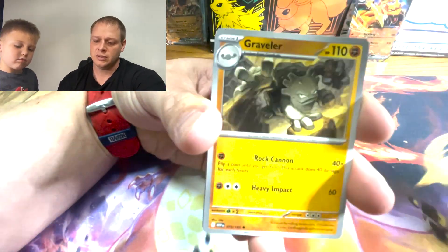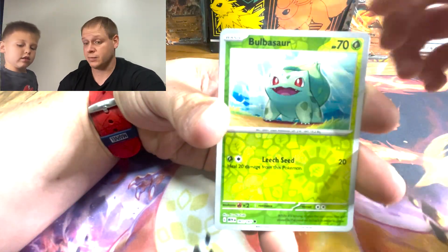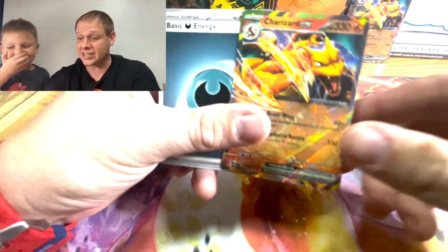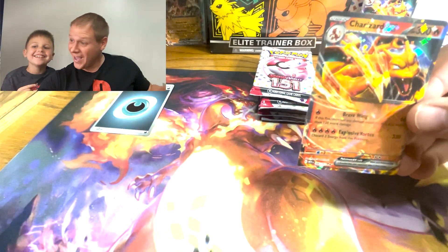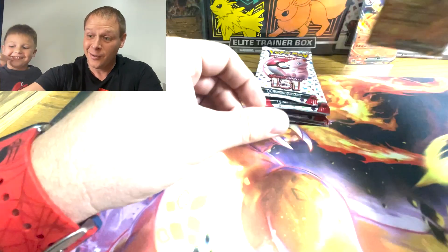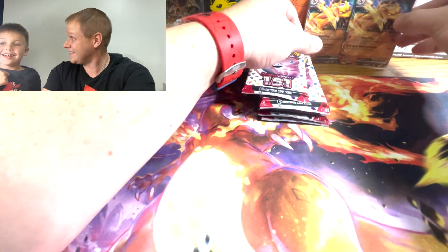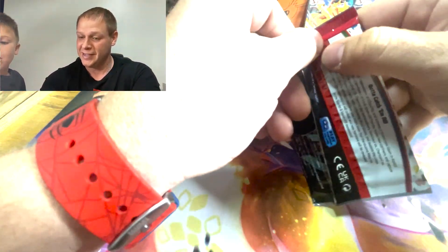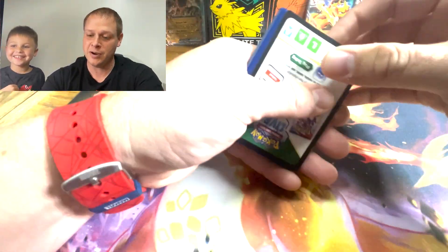We got a Pikachu, Graveler. That means we get two shiny cards. Wartortle into... what?! What?! Two of them! Dad, that can be yours — two Charizard EXs out of the same pack! Oh my gosh! I pulled that off — I was so excited. That was the double code card pack.